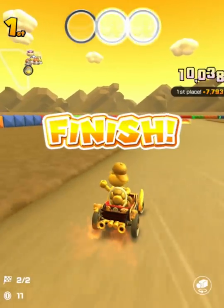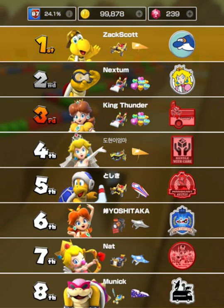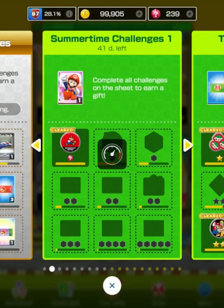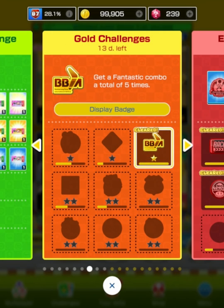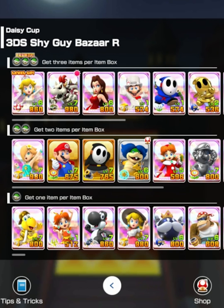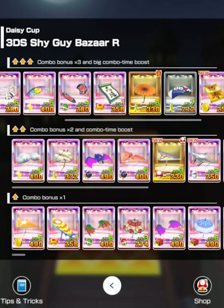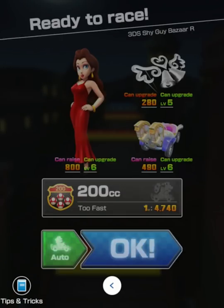We got to get a driver with earrings soon so we can get that one challenge done. Shy Guy Bizarre — he's level 7 now, could be cool. But this driver has earrings, so that's what we're going for, level 6. I want to use a level up ticket — is there anything with a level one, bottom tier thing? Actually, I should do it on a new character. Let's just choose this, we're fine.